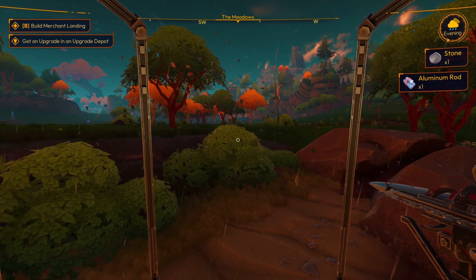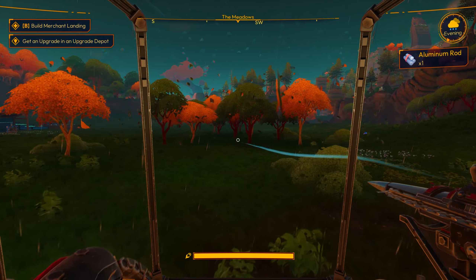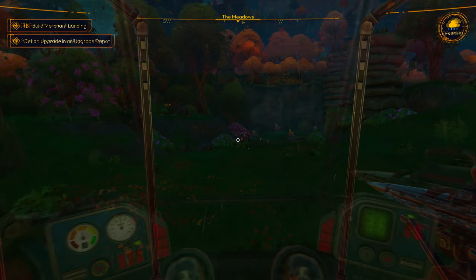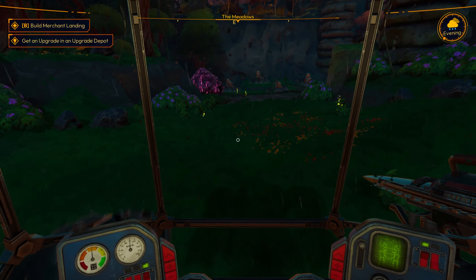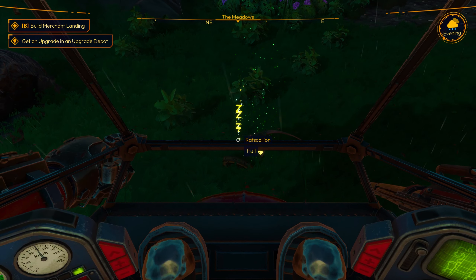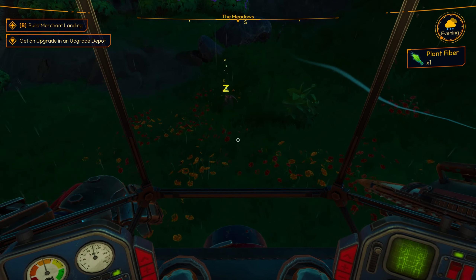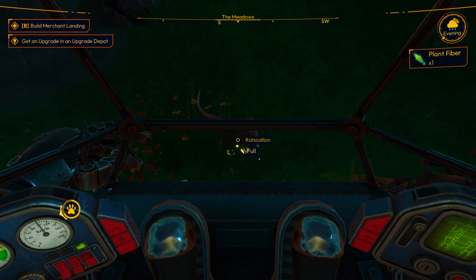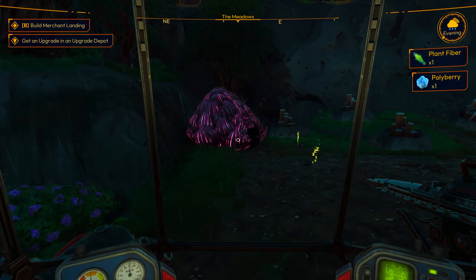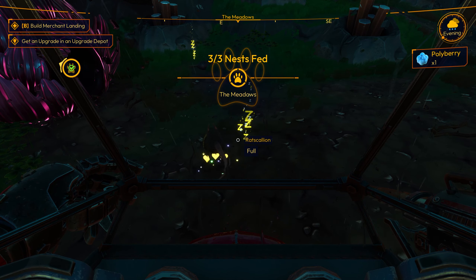And aluminum rod. Let's go get the other things, which are north of here, to feed. Rat scallions — do they feed when they're asleep? Can we feed them while they're sleeping? Boom. And do you still poop stuff? Okay, take that. I'm guessing it's better to feed them rather than feed the nest, because I don't remember the nest popping anything out. These guys poop stuff, which is a benefit. Three out of three.